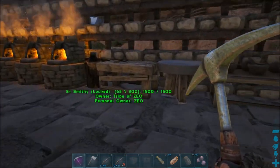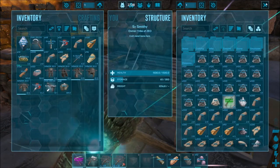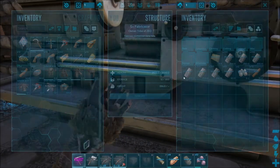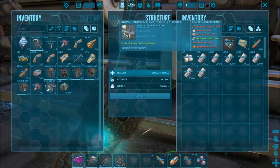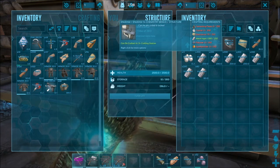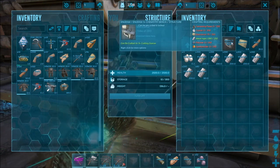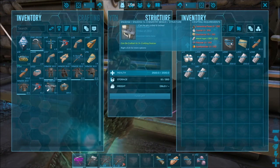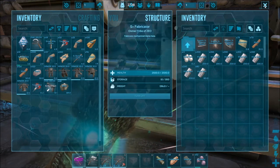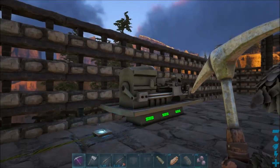I have crystal right outside my base, and I got cementing paste - I think I have a bunch in here already, probably off the frog. I think you just need about 205, so I definitely have plenty of that. I have spark powder already, or I can easily craft some. So just polymer and electronics - I need silica pearls, so I've got to go flying around trying to find them.